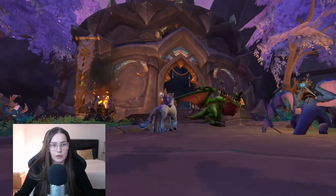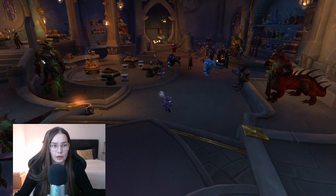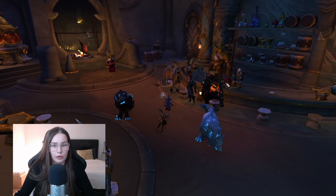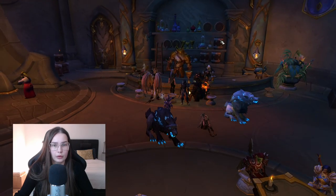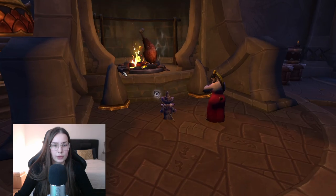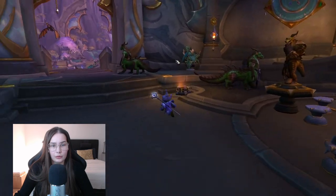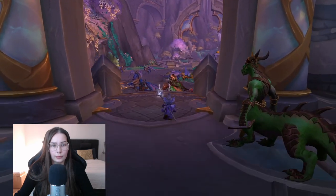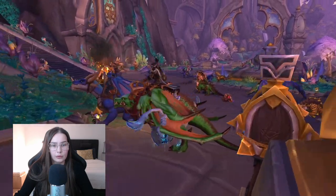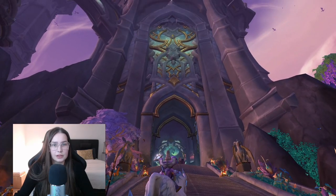Here's the last hut — what's this? Oh, here's the cooking trainer. It's just an inn with a bar, bartenders, or casks of ale. Here's the cooking trainer — a cute panda. I love pandas. Now we're going to go into the big, beautiful place — the Seat of the Aspects.